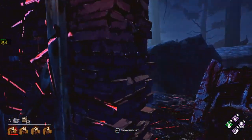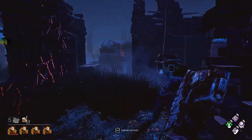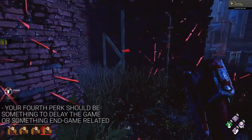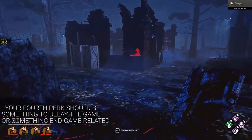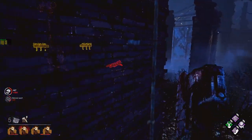The last perk slot is kind of up to you. I would recommend Hex Ruin, but depending on your luck with totem spawn, something like Remember Me or Blood Warden can work as well. The last slot should be either a game-delaying perk or some type of end-game perk, because Huntress has pretty bad map control.